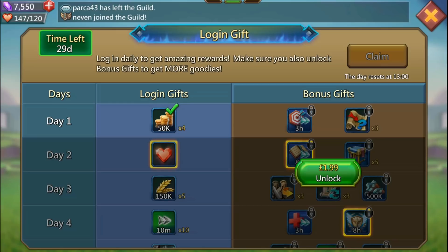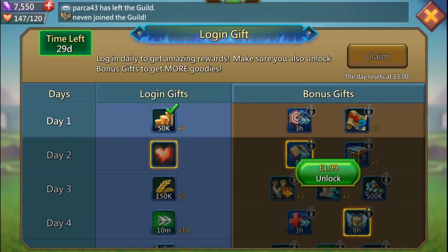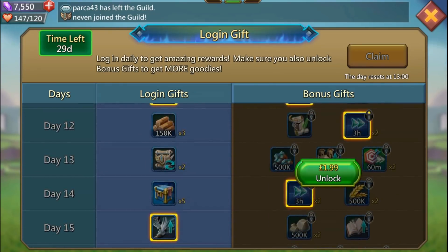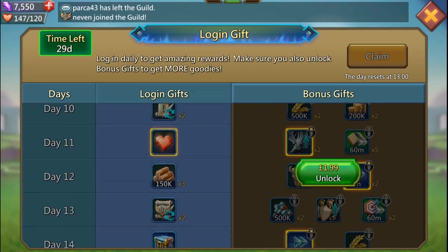I give IGG props for putting this in - I think it's really cool. Regarding the $1.99 - let's say you want some of the stuff on the right-hand side. The bonus gifts aren't amazing, but it says 'unlock bonus gifts to get more rewards, you'll get all bonus gifts for the days you've previously logged in.' So if you're at day 20 or 21 and you see something in the bonus side you really want - speed ups, research boosts - and you pay $1.99, you get that item plus everything you unlocked before it.